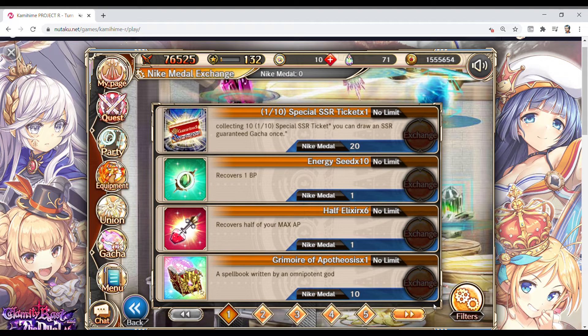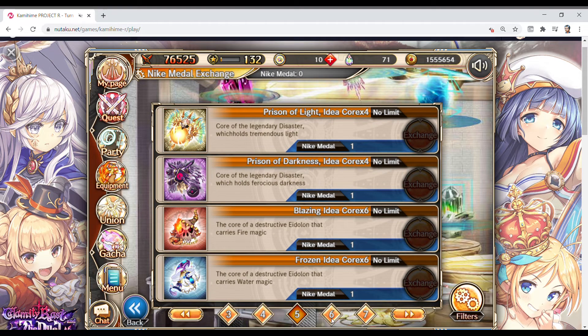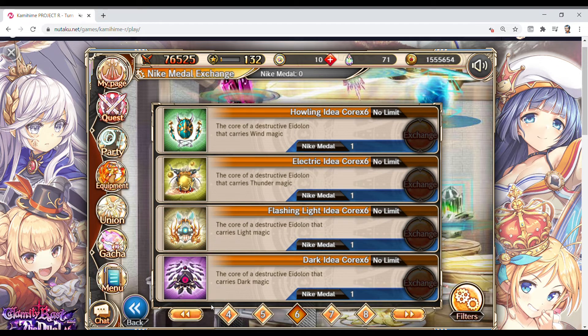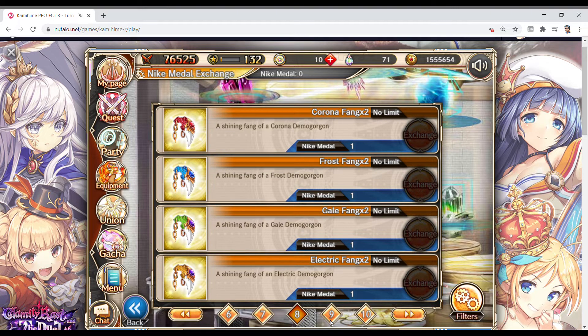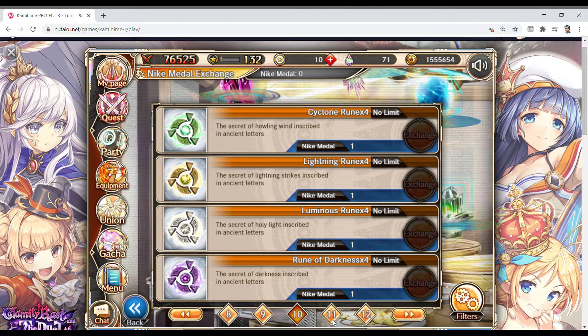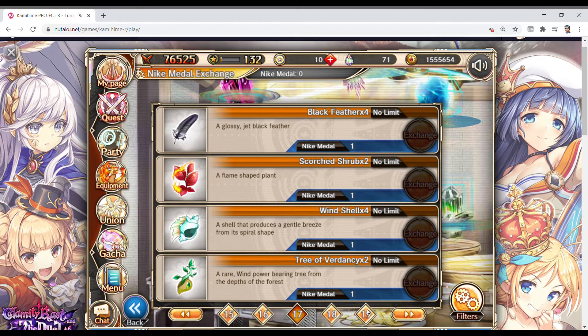Nikkei medals. You do not get these if you do not spend on the game, unless they give you some free pools like they did for everybody. This is more or less a special shop where you can get extra stuff for pulling on things. You do not get a Nikkei medal if it does not use Starcoins. The only exception is zero-Starcoin pools. If it's a jewel gotcha or a gem gotcha, you won't get Nikkei medals — period. They give you extra stuff to work towards fourth-tier souls and storyline rewards as well.